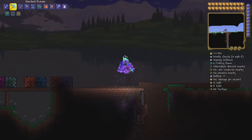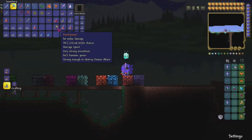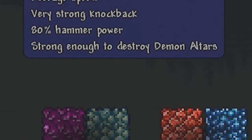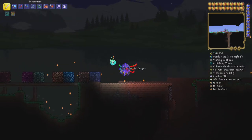Since we defeated him, now we are in hard mode! You guys are ready to get into the ores. Pick up whatever he dropped — maybe you got an emblem or a mask. Most importantly, you got the Pwnhammer. This is a hammer that is actually going to be very, very important for getting the ores, because it's strong enough to break demon altars. You'll also start seeing a lot of hard mode enemies now — like that Possessed Armor — so it's going to be a bit harder.